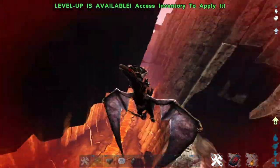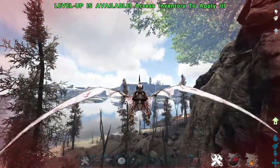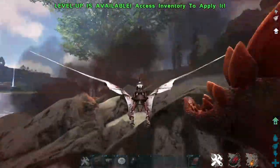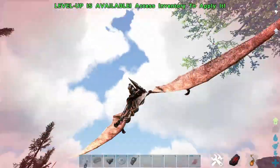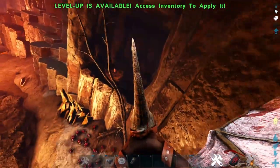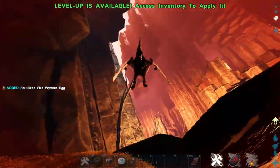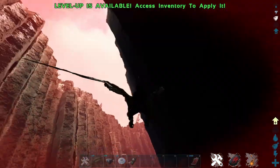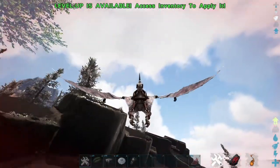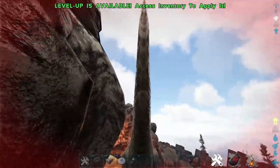A Wyvern just aggroed onto me, but fear not — you fly at about the same speed as a wild Wyvern on a Pteranodon. When this happens, your first instinct should not be to fight but to run away and lead it to other dinosaurs or wild creatures, like this Stego right here. Then you go right back to the den while it eats. I've spotted an egg — coming down to snag it. You don't really want to care what level the egg is unless you're a gangster. Level 12? We'll take it. But as soon as you pick it up, literally every Wyvern in the den is going to come after you. Same method as before — just lead them onto other wild creatures, and just like that, we are out with our first Wyvern egg.